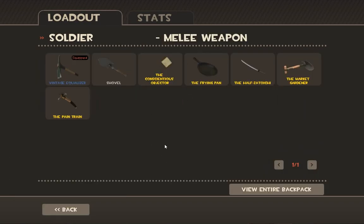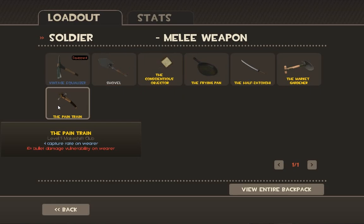Melee weapons — Soldier has quite a few. You have the regular Shovel, which is a standard melee weapon. The Conscientious Objector is the same thing. The Pain Train we already talked about with the Demoman — it's the same for the Soldier: you take 10% extra bullet damage and you can capture twice as fast. If they don't have bullet damage and you don't want to use any of the other melees, you can capture faster, though the 10% bullet damage is kind of annoying.